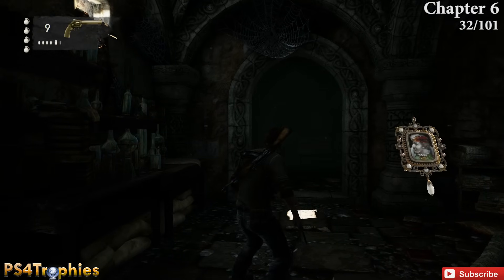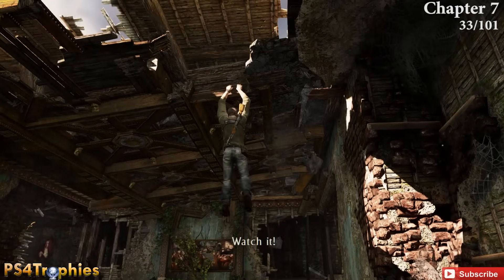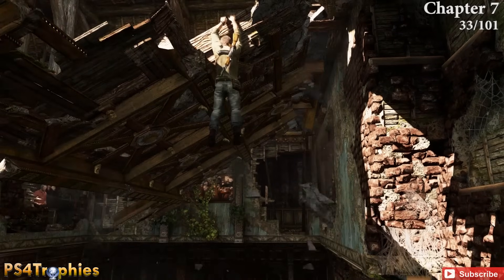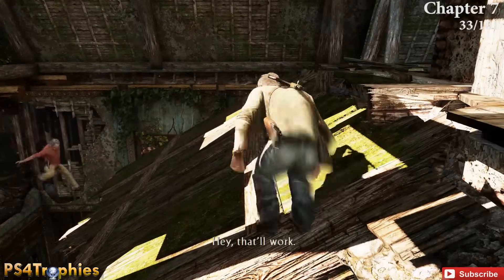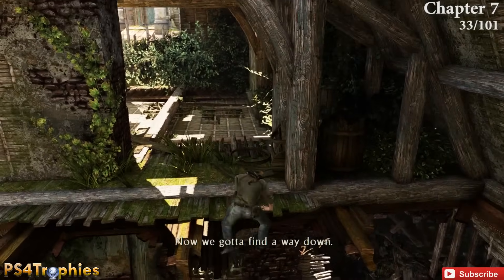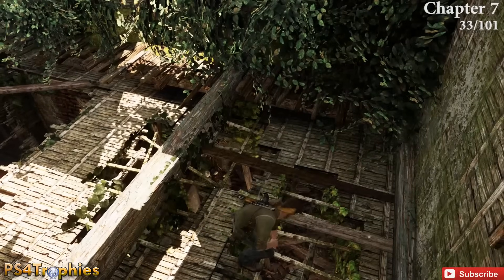Pick that up and now Chapter 7. While climbing, the floor is going to drop to a 45-degree angle and Sully will jump. Before going to the right, turn around, jump across, and the treasure will be right in front of you on the ground — it's hard to see, so look for the prompt.